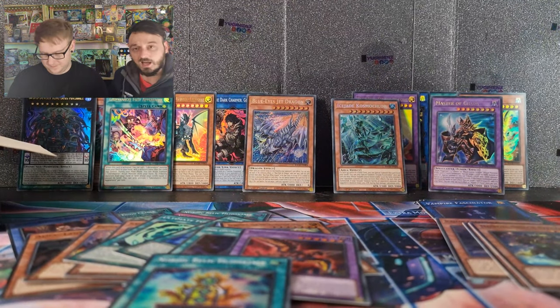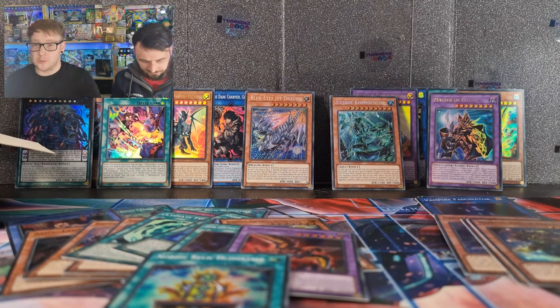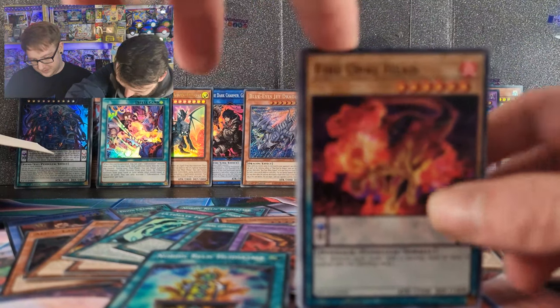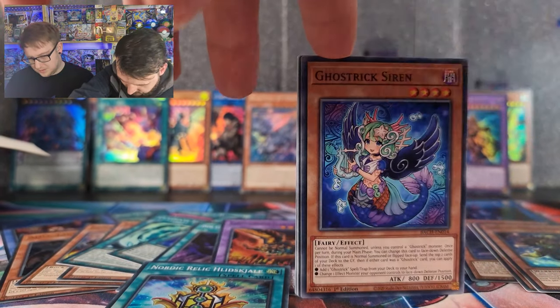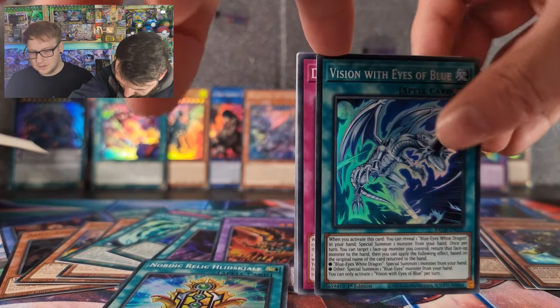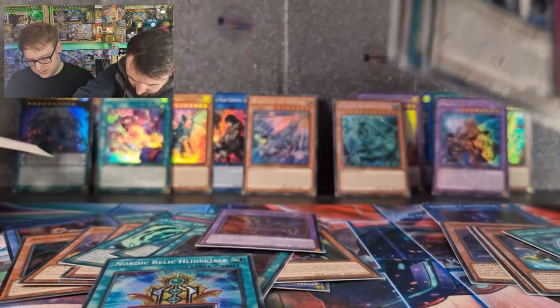We're going to build the Nordic deck — they have all the Nordic stuff, you can see the good ones are banned. There you go, that's all. Super Fusion with Eyes of Blue — it's kind of a quick effect card, no it's a continuous spell.